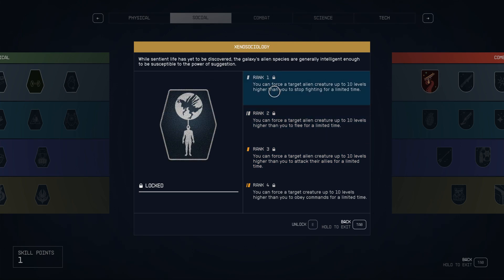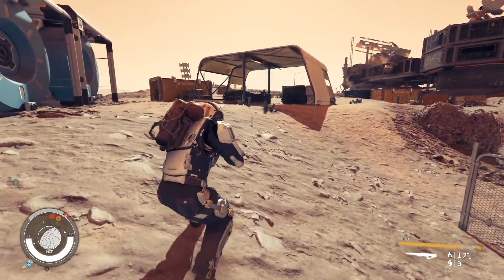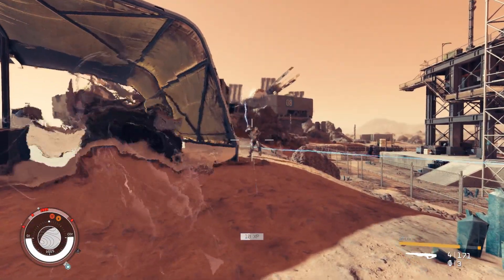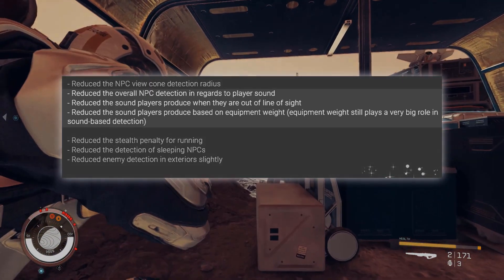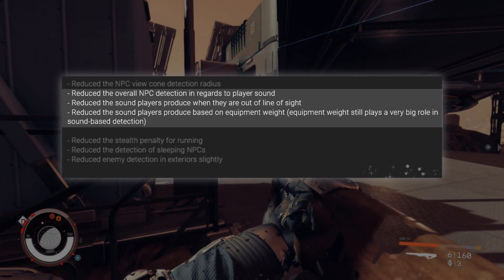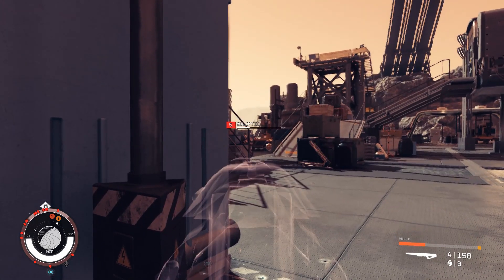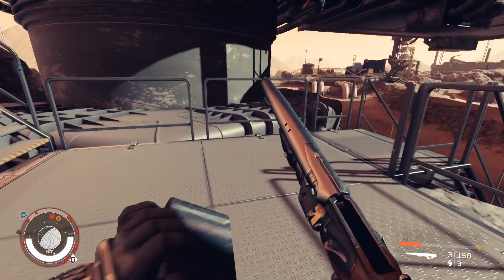The next mod deals with a very flawed game mechanic: Stealth Overhaul. The stealth in this game is, in my opinion, a really horrible experience. I have a chameleon armor and helmet, but still, as soon as I move, the enemies see me from like a mile away. The problem is that detection usually occurs because of sounds you make and not because enemies actually see you. So this modder made some adjustments, many of them sound-related: reducing overall NPC detection for player sounds, reducing sounds players produce when out of line of sight, and reducing sounds based on equipment weight. With this mod, stealth will definitely be more usable — not too easy, but just right to actually be an option, because in vanilla it really seems not functional at all no matter what stealth stats you have.